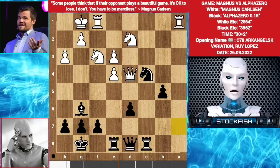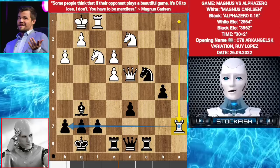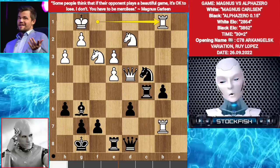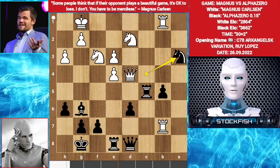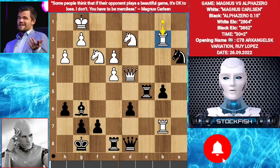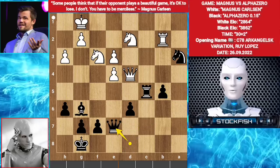So Magnus played rook e7. The rook threatens nothing, but it's controlling the 7th rank. h6. Rook b7. Rook c5. Rook b1. Knight a3. Magnus played rook b2 — it's a mistake. The best move was rook b3, targeting the knight with the support of the knight. Rook e7, rook takes e7, queen takes e7, rook a2, knight c2.